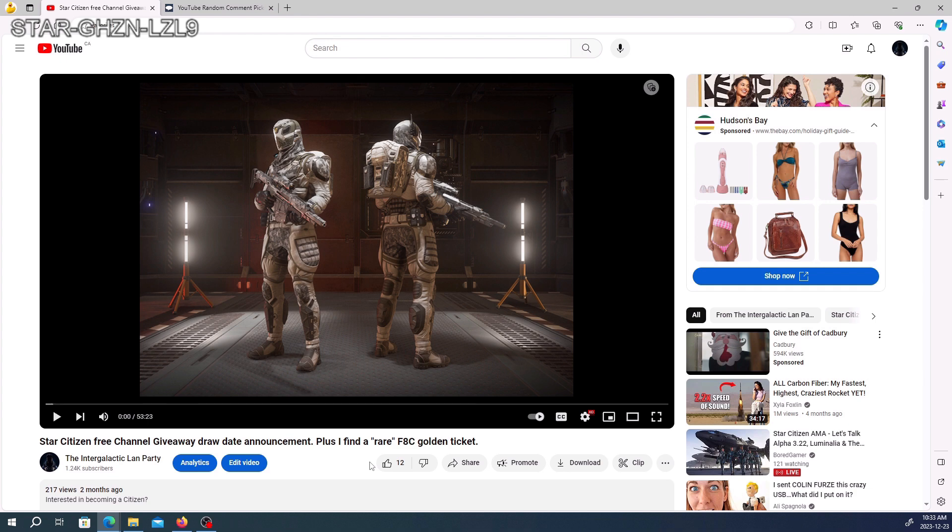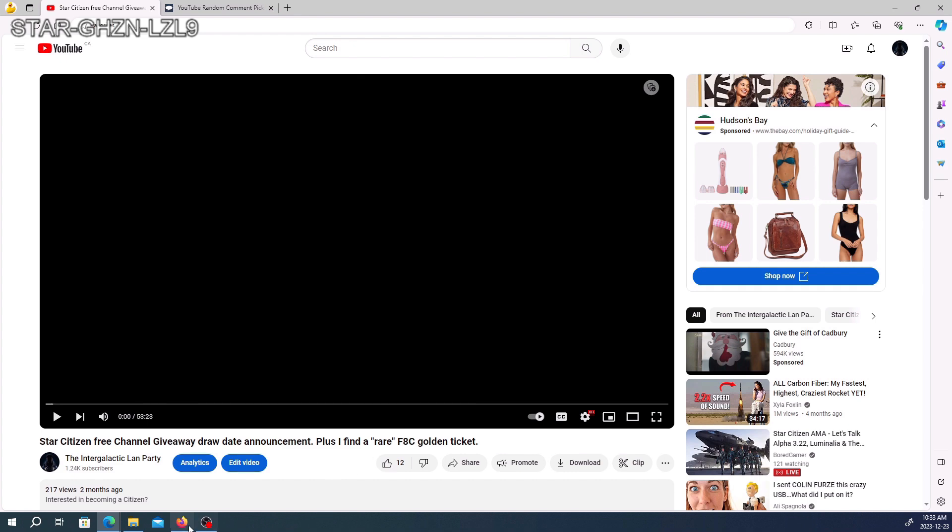The Rhyme gear set — let me just show you. It includes the Rhyme RRS Ardent SL helmet, core, arms, legs, backpack, and the Bearing LGLR Rhyme sniper rifle. So you get a sniper rifle, the helmet, core, arms, legs, and backpack. Oddly, I don't think there's an undersuit included, which is interesting. Currently if you wear this, go out, get shot, and don't recover your body, it's gone.